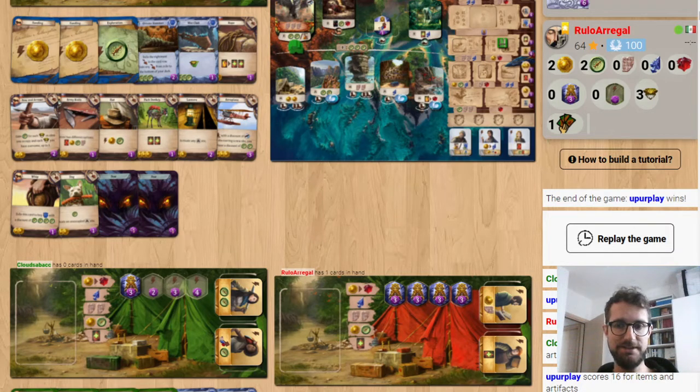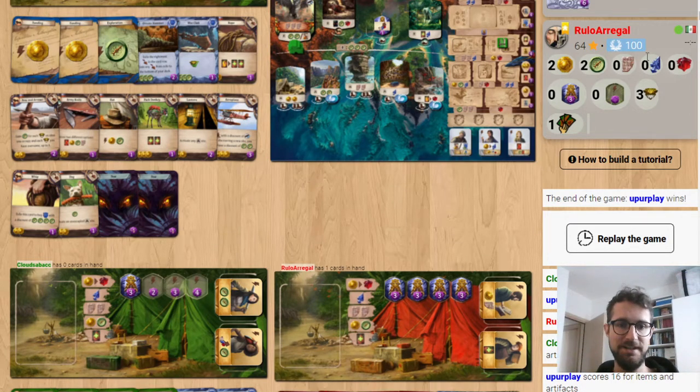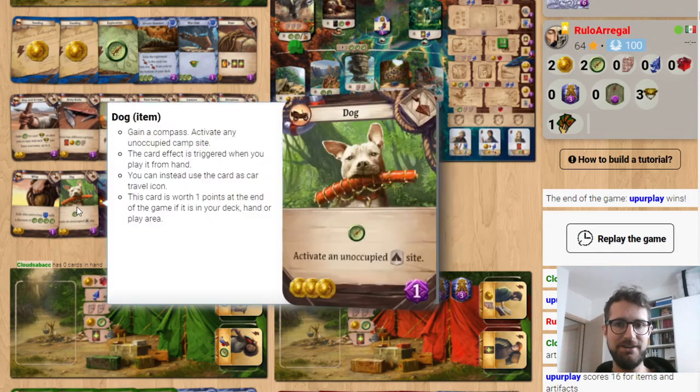Hey fellow explorers, it's Samir Mario. Today we are finally going to talk about Dog, a card I was asked about right on my first daily spotlight. Dog is an amazing card. Normally there's like a trade-off in Arnak between versatility and raw power, but with Dog you can get both.